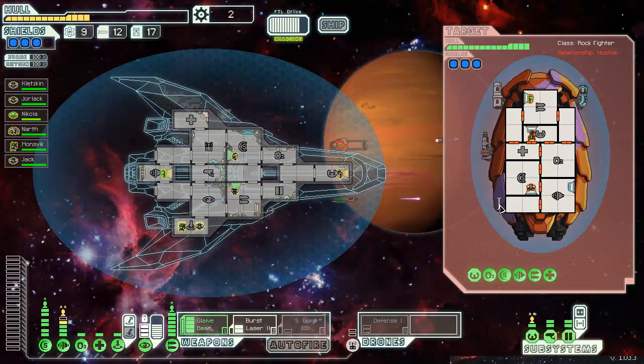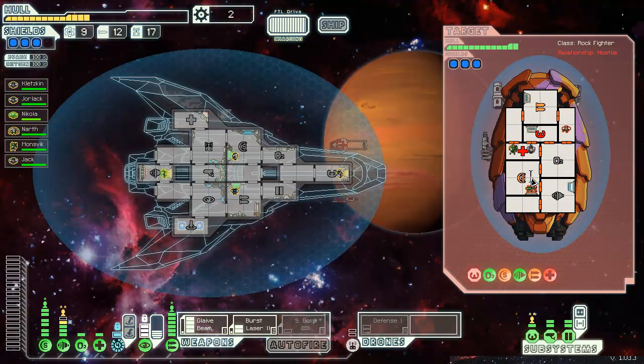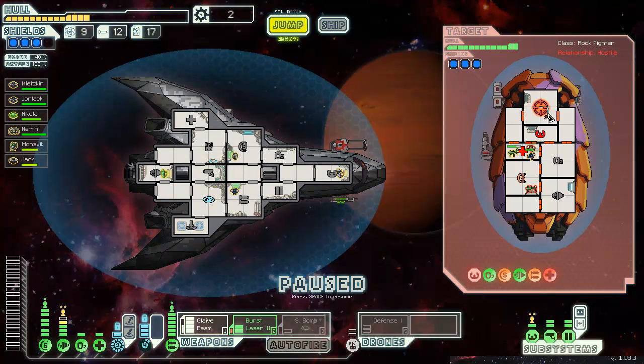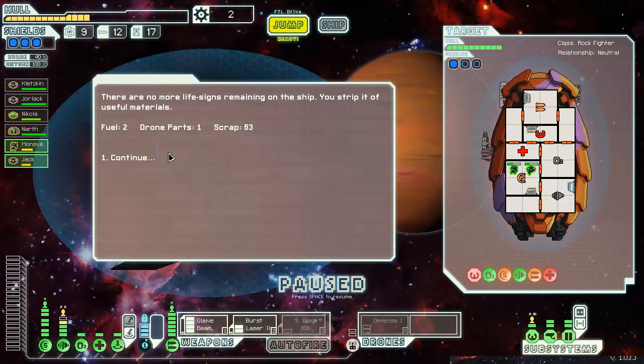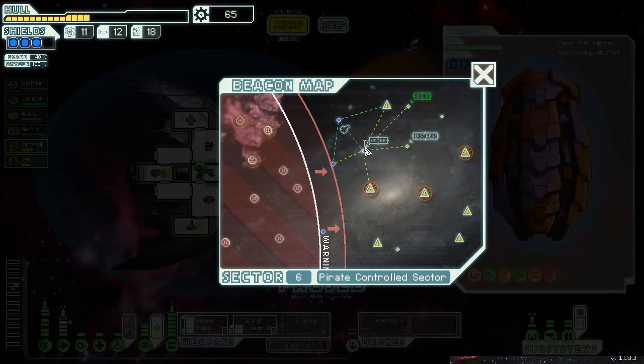Okay, my turn. Two have hit, so that's something. There goes the med bay. I should be able to take out their weapons before they can fire off another. Those are big beams, but if I can't, it won't be that much of a problem. I'll just put up a defense drone. You've got a missile launcher — thank you. Now let's get some repairs done.